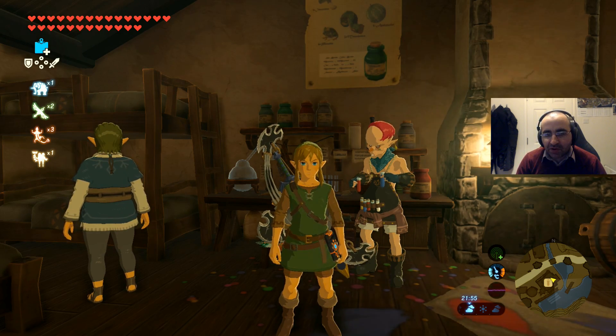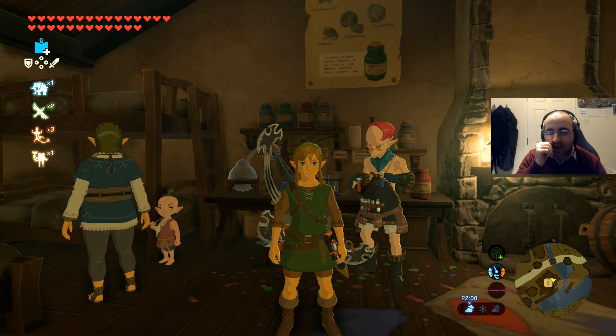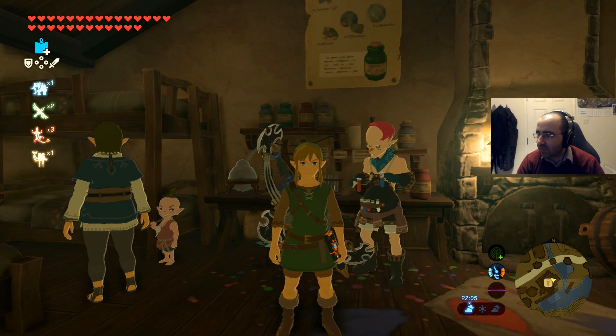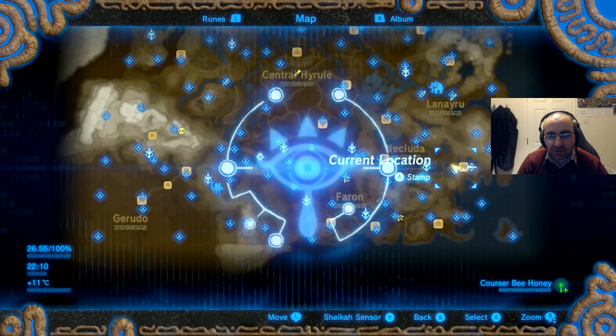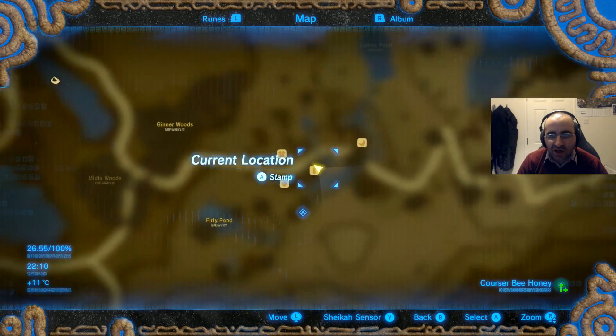We're back for another episode. In this episode I want to show you how you dye your gear in Zelda Breath of the Wild — and as always, hello from Link and the creepy kid who just decided to walk in on the episode. Now, where you need to go is Hateno Village.